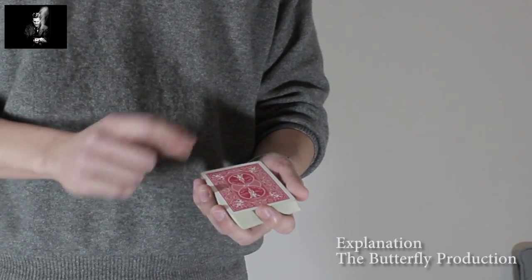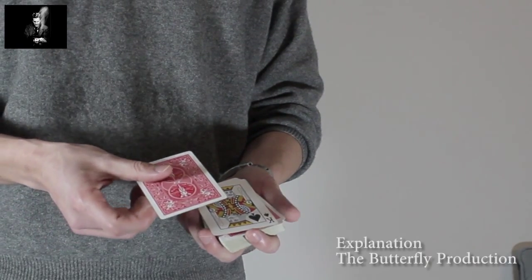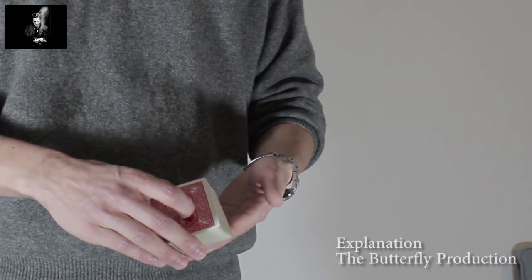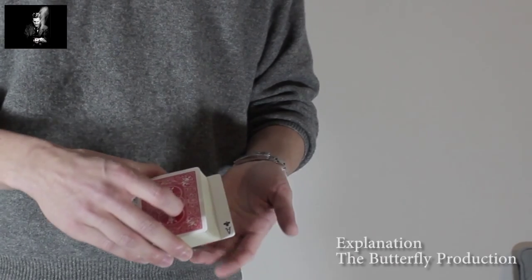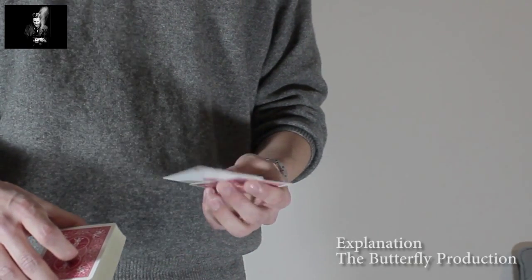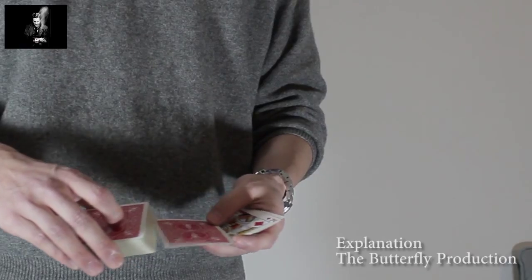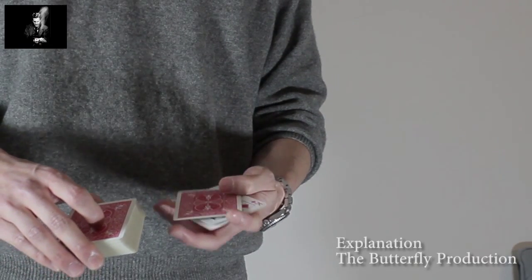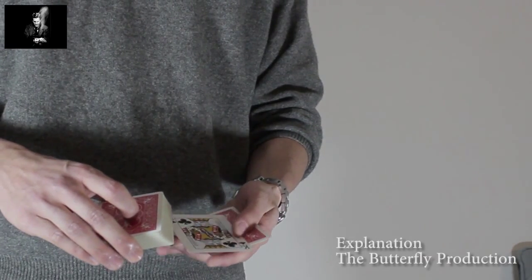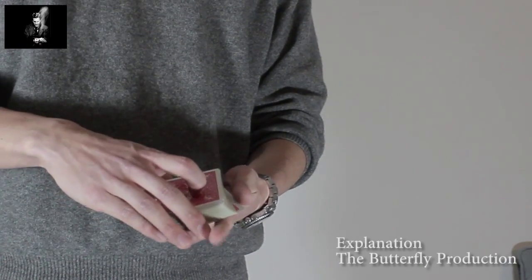So once again, the top stock consists of two cards: one face-up king, and on top of it, one face-down ace. And on the bottom, you have from bottom to top: one face-up ace, one face-down ace, one face-up king, one face-down ace, and the last two kings are face to face — so one face-up king and the last king is face down. This is the bottom stock.